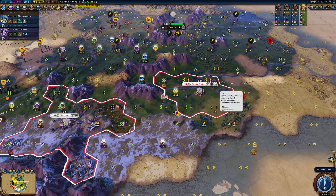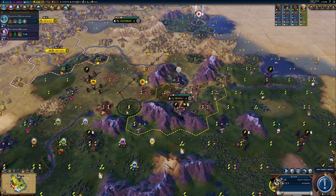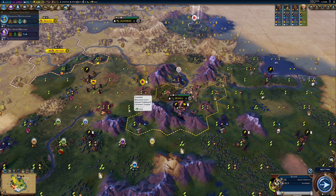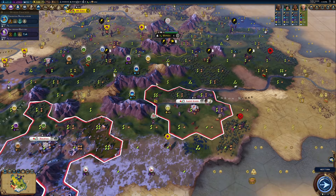Very nice — we can still keep going north, we'll definitely keep going up there. Yes, I do actually want to do this all peacefully, so maybe one of the other secret societies would in fact have been better. Keep an eye on this spearman again.